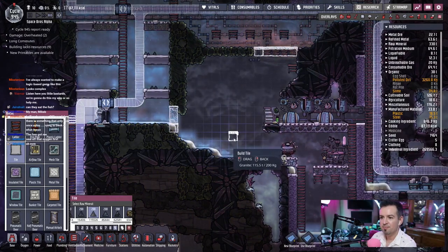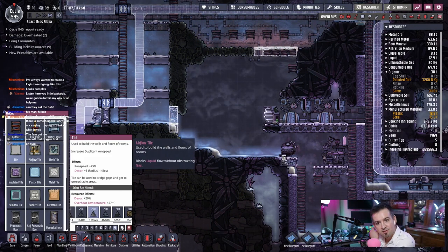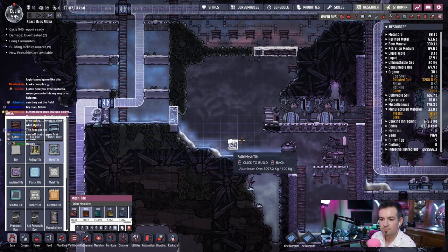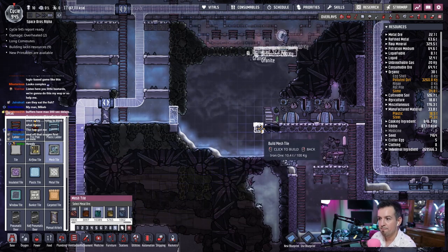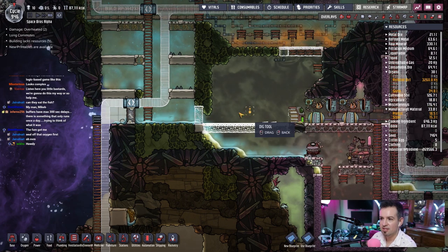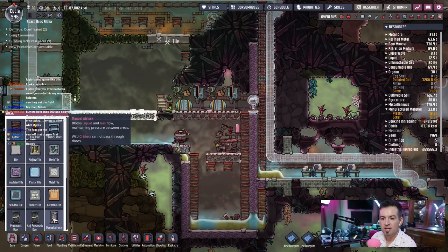It's kind of a bitch to get to that, but it's fine. You know what we could do? We could do some airflow tiles straight across here — or maybe mesh tiles. What do we have that's nearby? Iron ore. Some iron tiles. Echo! Yeah, so you're right — let's seal it in here. Put a door on this side too.